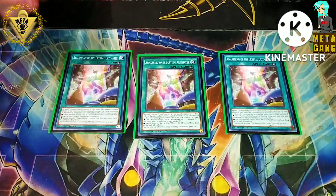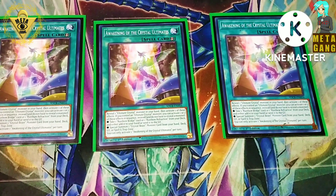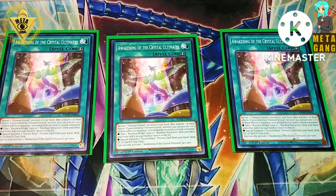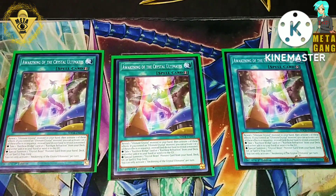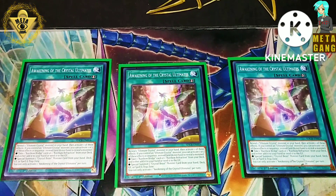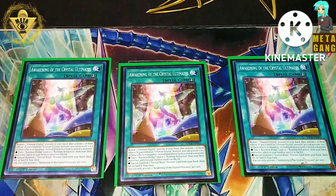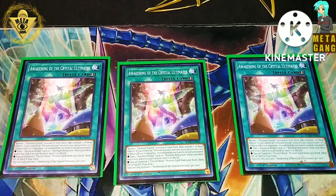Going into three of the Awakening of the Crystal Beast. This is part of our new support — with this card you can reveal an Ultimate Crystal in your hand, or if you control one, you can choose to activate both bullets simultaneously. So you do the first one and then the second, but if you can only reveal it, you get one. You can either take a Rainbow Bridge — being your Rainbow Bridge Continuous or your regular Rainbow Bridge — and add it to your hand or send it to your graveyard. The second bullet is you can special summon any one Crystal Beast monster from your hand, deck, graveyard, or spell and trap card zone, which is phenomenal for this deck because you're pretty much doing everything but banishing.